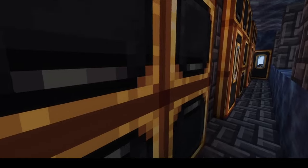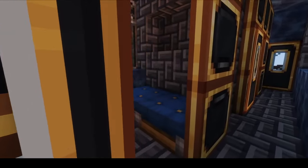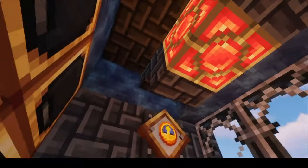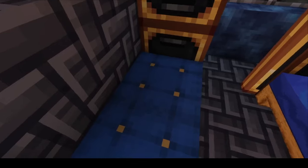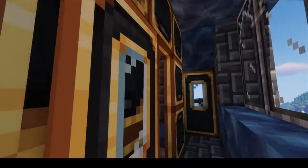Tip number four: use trap doors as walls to save space. I used the new train trap doors as walls in the sleeper car to save space. Otherwise, the rooms would have been much smaller or I would have had to make the train wider, which I wanted to avoid. Dark oak would have probably looked good as well, and I've seen people make the exterior walls out of trap doors too.